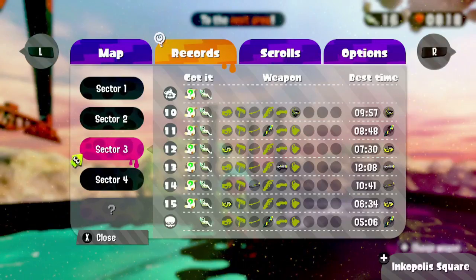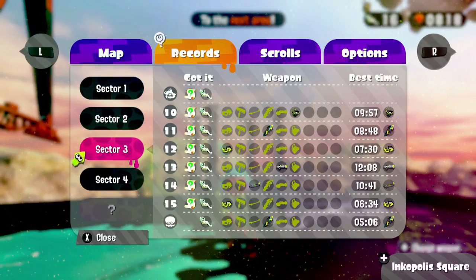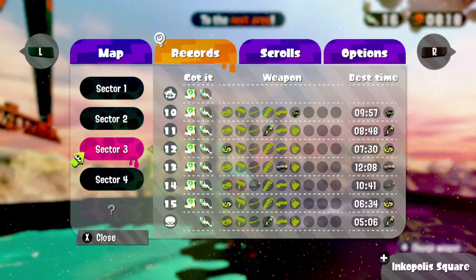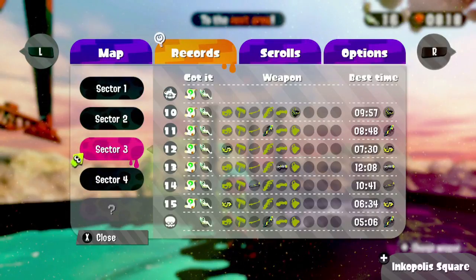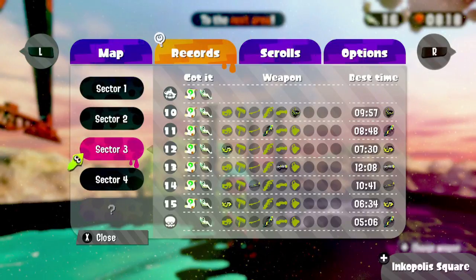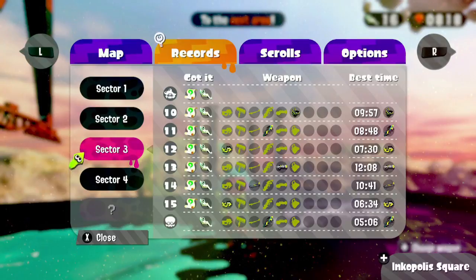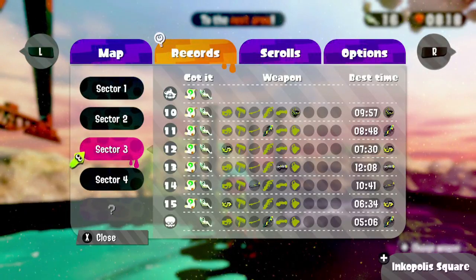And that about does it — this is the completion for Sector 3, Beaker's Depot. The sardinium for the boss is obtained just by defeating it. Either way, if you like the video hit that like button, comment below if you have any questions, and subscribe to catch all these new Splatoon videos. This is the Cheesy Cat and I'll see you in the next video.